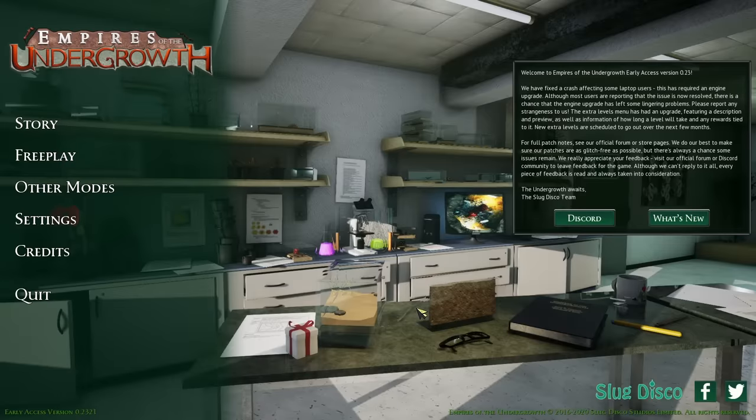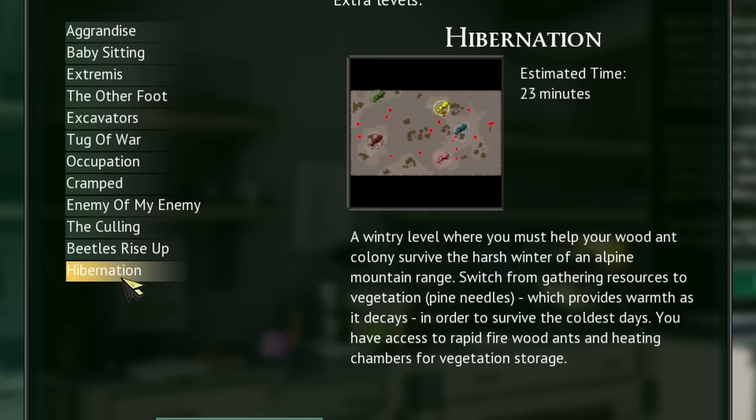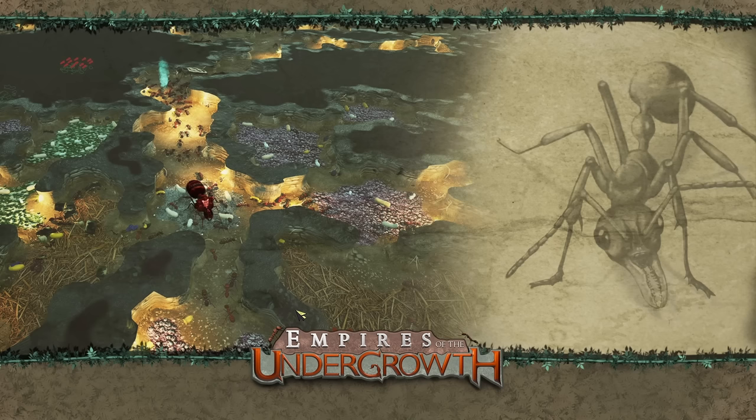Hey everybody, I'm Blitz. Welcome back to a game called Empires of the Undergrowth — the one where we get to play around with a little ant colony and have all sorts of fun doing it. There is a brand new extra level called Hibernation that is coming up and it looks really interesting. It's a winter level — you must help your wood ant colony survive the harsh winter of an alpine mountain range. I'm going to play on easy mode because this game is notoriously difficult.